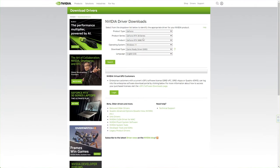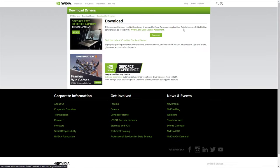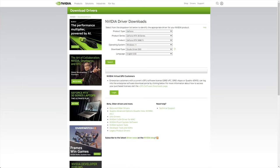For NVIDIA, head across to the site and punch in your graphics card — starting with the series, the product, then select Windows 10 or 11, or whatever you're on. Then, from the drop-down, instead of choosing game-ready driver, choose studio driver, then search, download, and install it when it's done downloading. If you're using something like NVIDIA GeForce Experience, you're probably able to change it there as well. The same goes for AMD or Intel's equivalent.